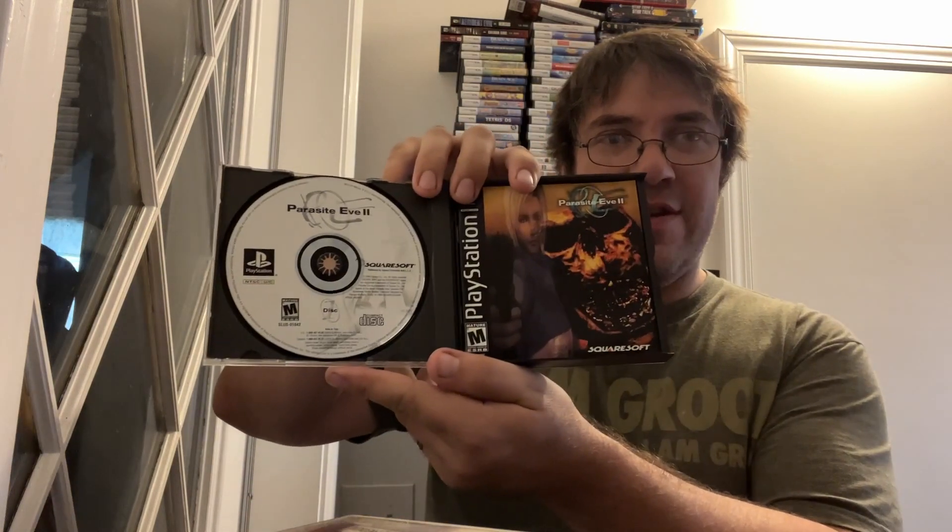Up next, this one feels a little heavier. This one actually has the booklet — I still need to find the inserts. But here we have Parasite Eve 2. I love the fact that they came with booklets like this. And there's disc one, and here we have disc two. It's mostly complete.